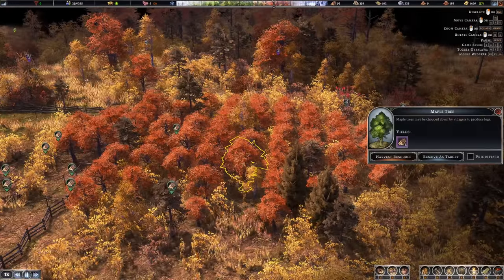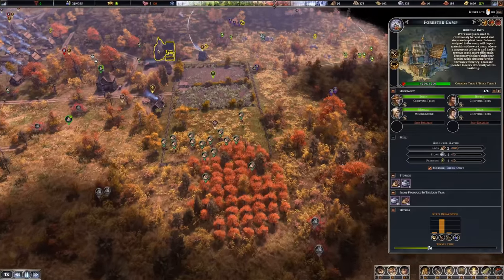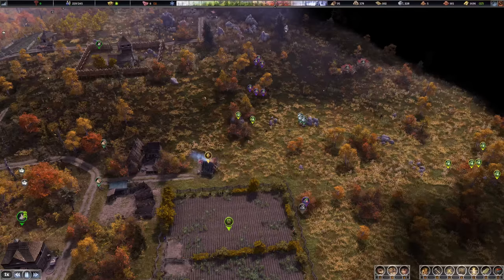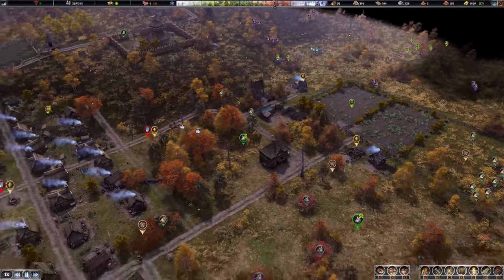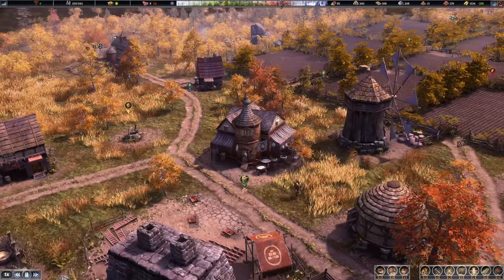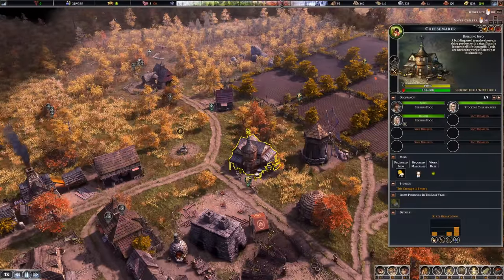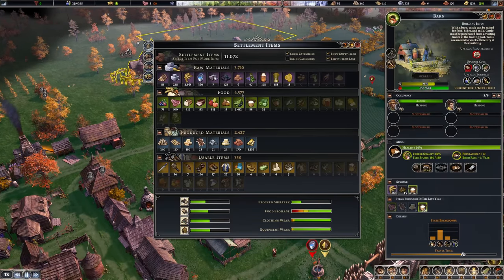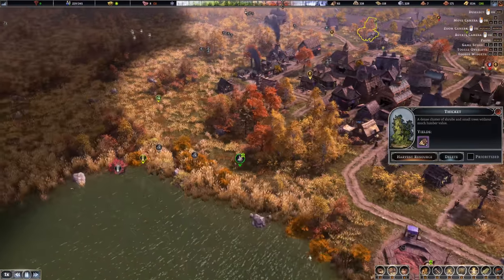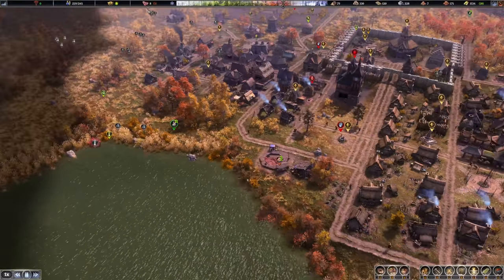Over here is the reforestation — maple trees growing in. Very effective, but we don't have a work camp here anymore as it's been moved over for stone. The cheesemaker was quick — construction finished already. Once again a beautiful building. We can now use milk to produce cheese and let's assign three workers to it since milk production is quite abundant. Also, clay is going down a bit, so I might add another clay worker to make more bricks.